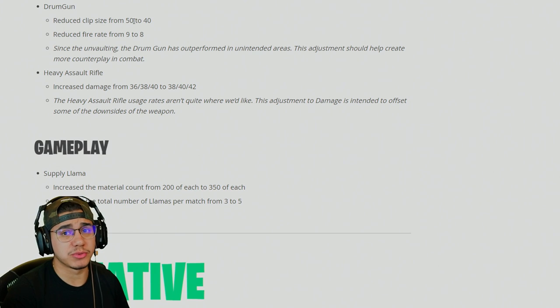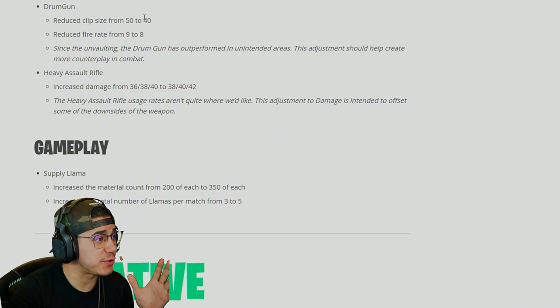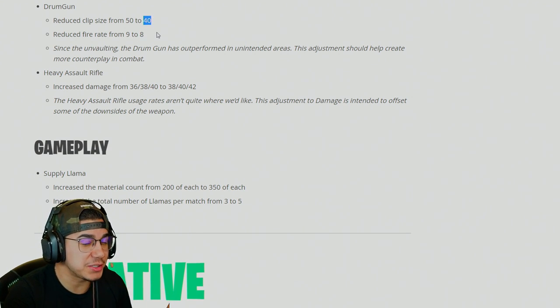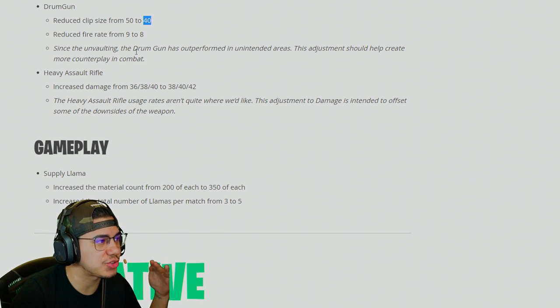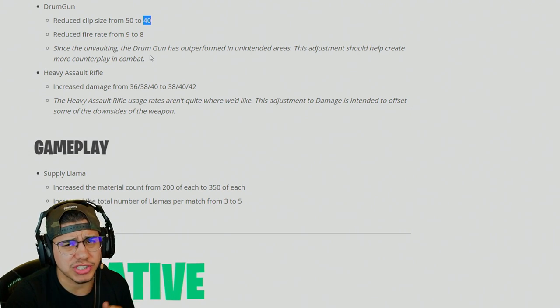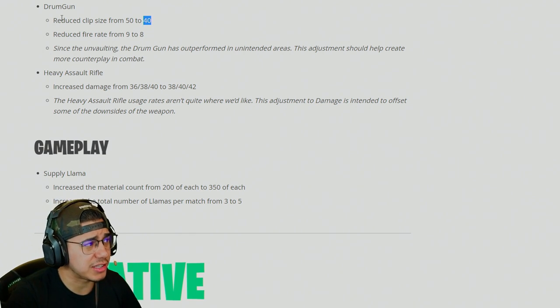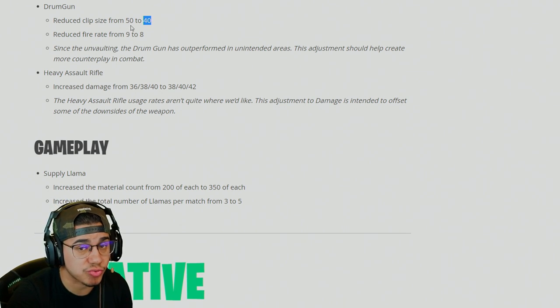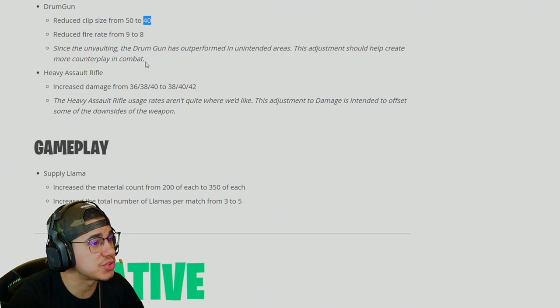The drum gun went from 50 down to 40 rounds, and also got a fire rate reduction. So is the drum gun still going to be good for spamming down walls? Not really. It's not looking like it's the weapon to outshine every other sidearm anymore. The suppressed SMG is definitely going to be able to go toe-to-toe with the drum gun now, and the burst SMG is going to be able to shred through players with accuracy and precision — though remember, it's got that short magazine.